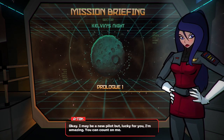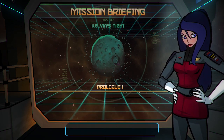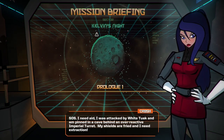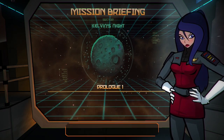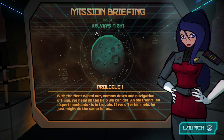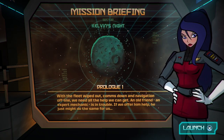Okay, I may be a new pilot but lucky for you I'm amazing — you can count on me. Fingers crossed. I'm getting a signal. SOS SOS — I was attacked by White Tusk and pinned in a cave behind an overreactive Imperial turret. My shields are fried and I need extraction. That's Crash! Hey ATAC, get ready for your first mission.